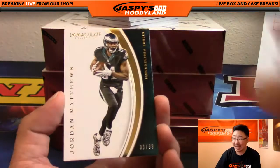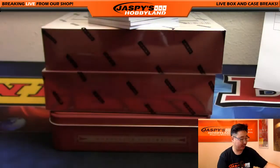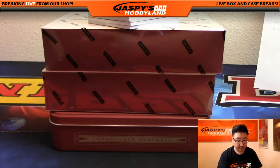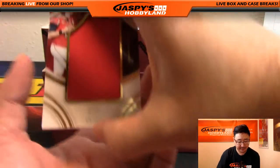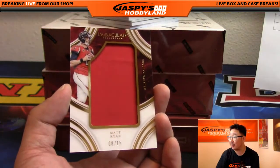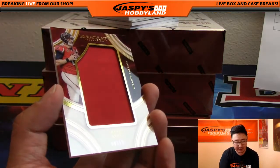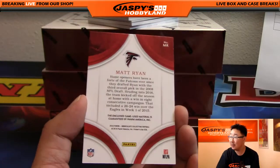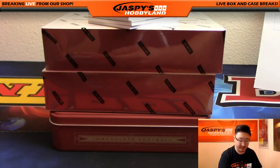Starting off with three out of 99, Jordan Matthews — that's for the NFC East, goes to California. We've got eight out of 15, a nice jumbo relic with kind of an acetate finish. Matt Ryan, Matty Ice, who's been playing very well. The Falcons have been playing pretty well. NFC South, that goes to Mark Nyquist.